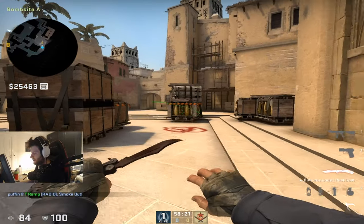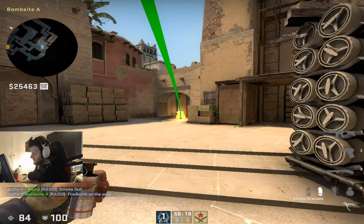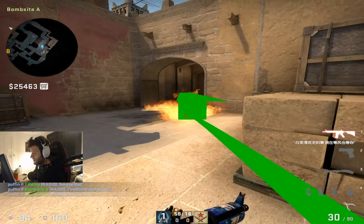Another thing you can do, which is very common in box, is where you molly here, then you go close and then you smoke the molly yourself.